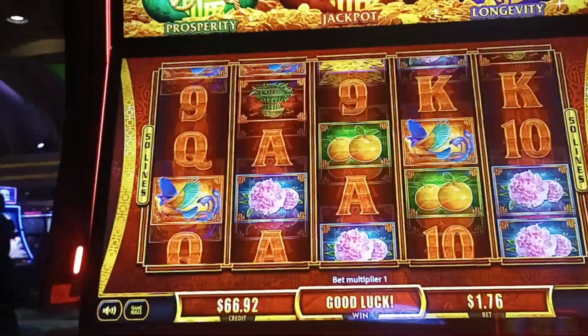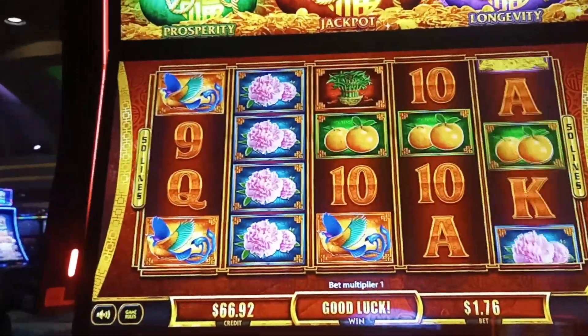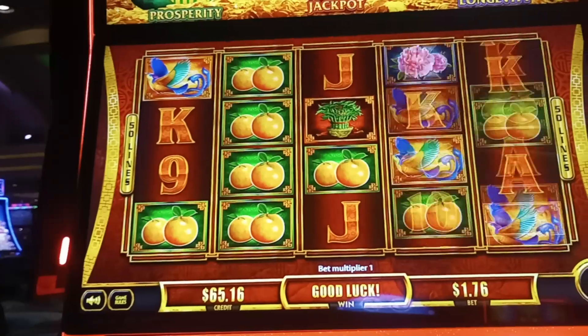All right, so we're down about $30-$40 right now. Come on down — what are those coins there?